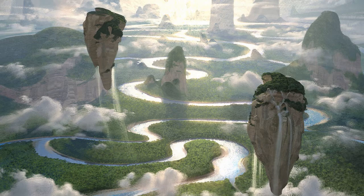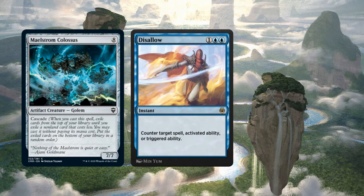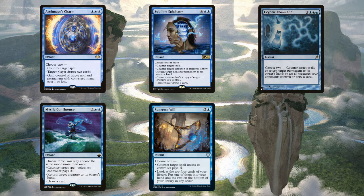One quick note about playing a cascade deck: you probably shouldn't run most counterspells. If I cast a Maelstrom Colossus and cascade into a Disallow, that counterspell is unlikely to have any good targets. I don't have to cast Disallow — it's optional — so I won't be forced to counter my own spell. But if I choose not to cast it, I've basically wasted my cascade trigger. This doesn't mean you shouldn't run counterspells — just run them sparingly. Alternatively, run modal counterspells: Archmage's Charm, Sublime Epiphany, Cryptic Command, Mystic Confluence, and Supreme Will all have counter a spell as one option. If you cascade into one and don't need a counterspell, you can just pick a different mode and still get value. I'm running Archmage's Charm, Sublime Epiphany, and Cryptic Command, but you could pick any based on your budget and preferences.